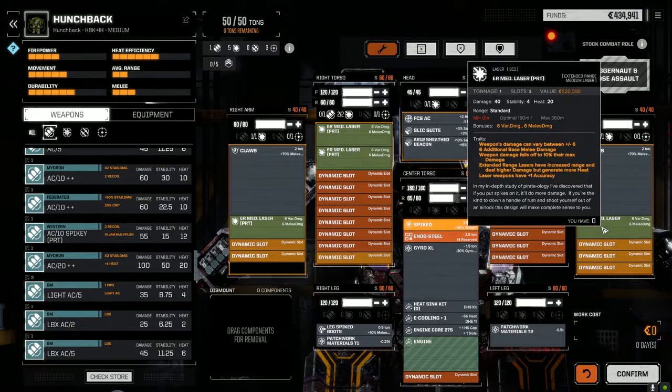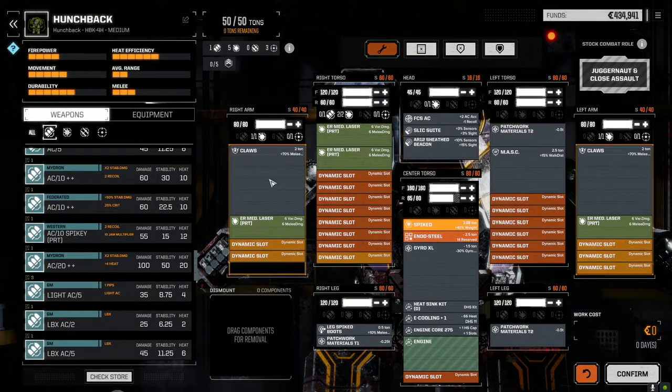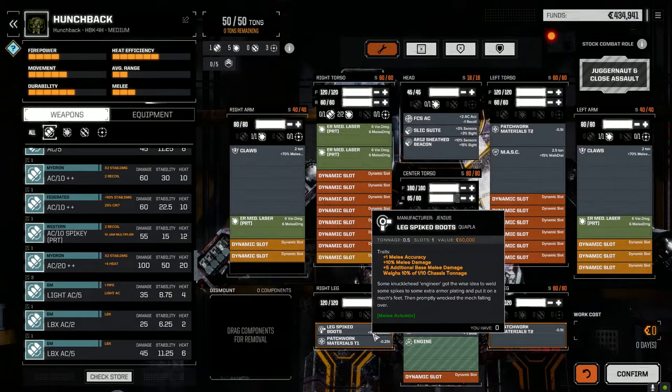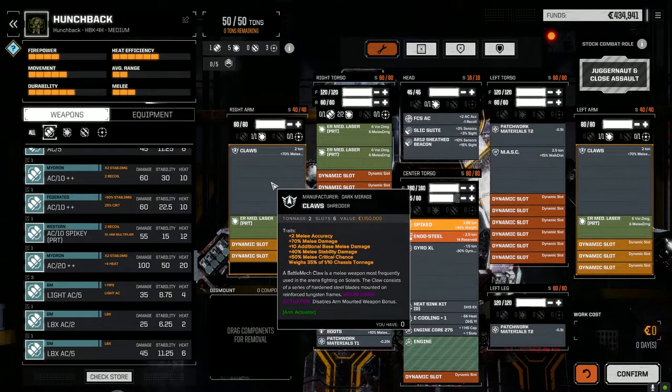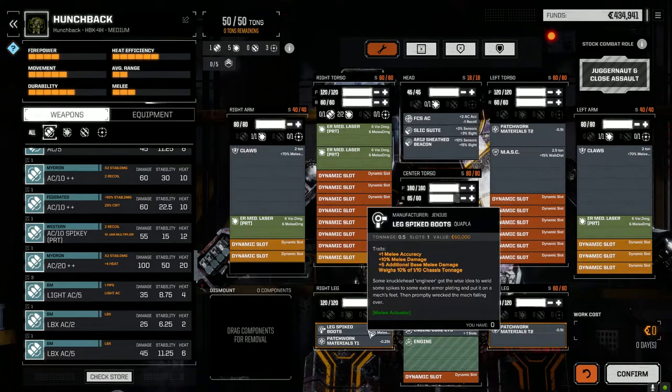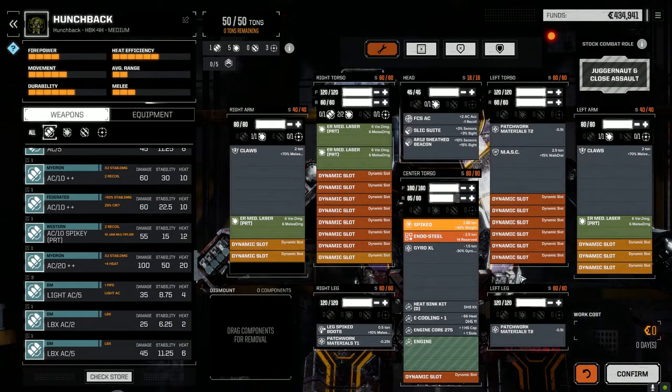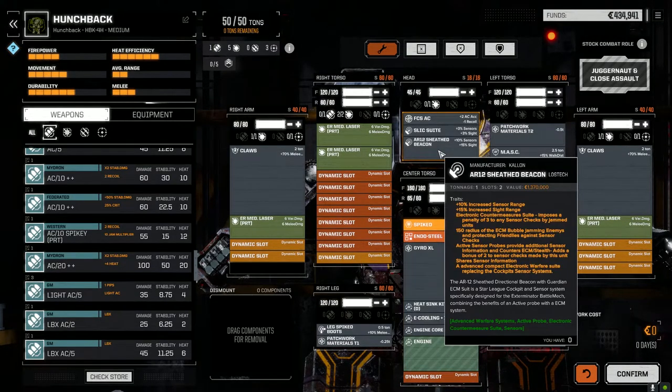Now this build is a really hot build, but that's fine because we're going to be meleeing most of the time, and we have the ERs if we need to shoot at range. I built this the way melee mechs are set up to be built: you drop in the weapons that do all base damage first, then you drop in anything that does base damage plus percentage, and then you drop in the percentage things last. I was working from smallest to largest — this is plus 5 additional base melee damage, plus 10 melee, plus 10% melee damage.